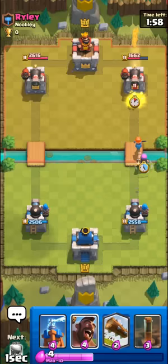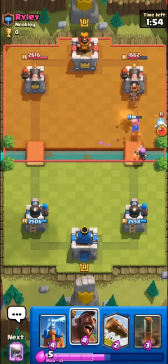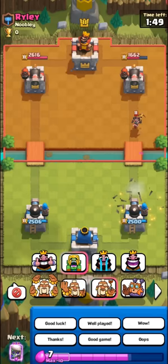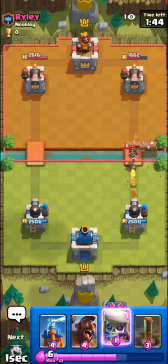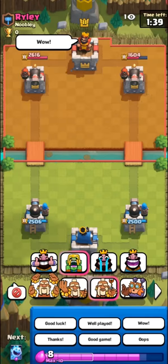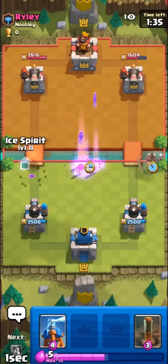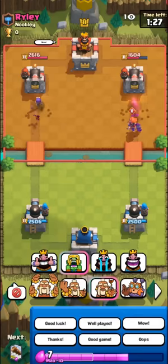I'll just go Valkyrie Firecracker. Okay, he's not giving up — he's just trolling us. He may try to use his ability so we may have to use our evo skeletons. We can make a bit of a split push here — hog this side then split evo skeletons, but the ice spirit's gonna get one-shot by the tower.